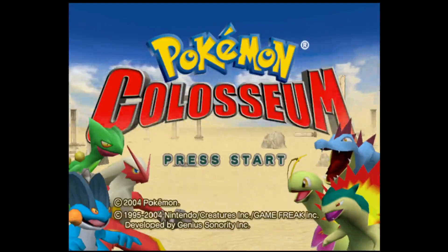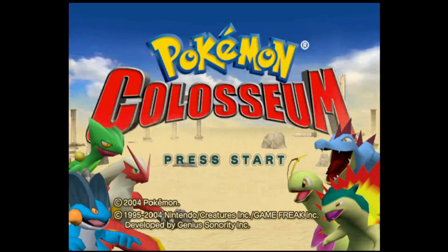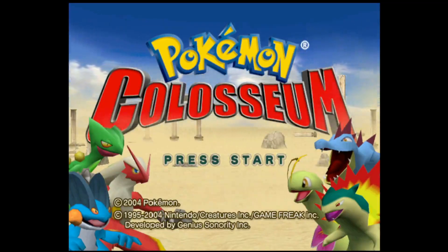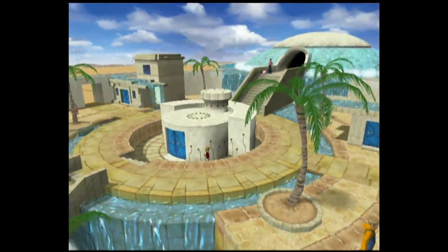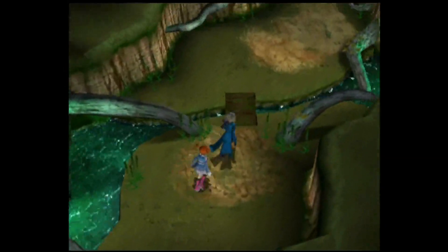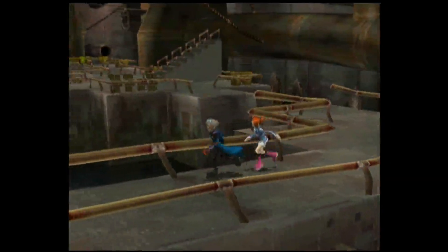Over time, the Pokemon ID — or PID — became less and less important. In Gen 9, the only thing the PID is used for is to determine whether or not the Pokemon is shiny. But back in Gen 3, the PID was used to determine the nature, ability, and gender of a Pokemon. IVs weren't determined by the PID, but they were generated differently — using only two RNG rolls to determine all six IVs, rather than a separate roll for each.